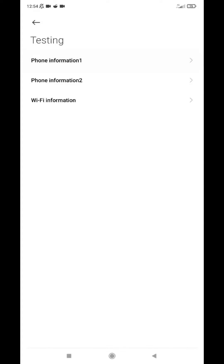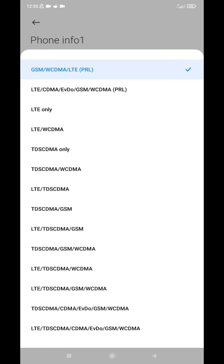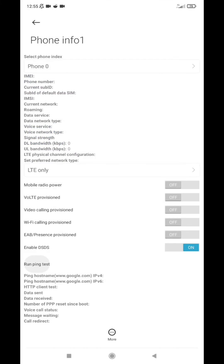Select 'LTE Only' — it will force your device to use 4G LTE only network. There are several other brands that support this method, but make sure to enable the VoLTE option. Hope this will help you with your connection issues. Comment below your device brand and I'll try to find how to help you out. Have a nice day!